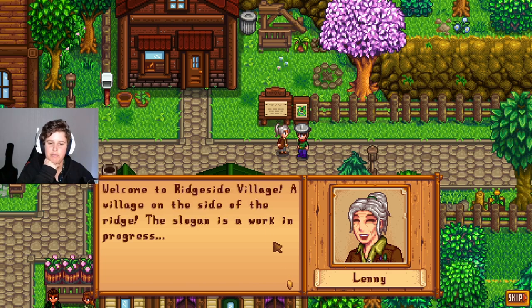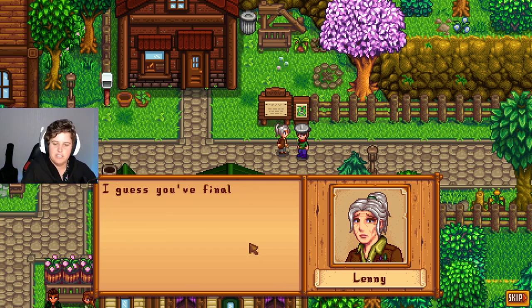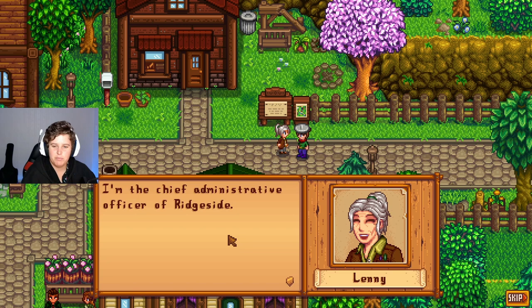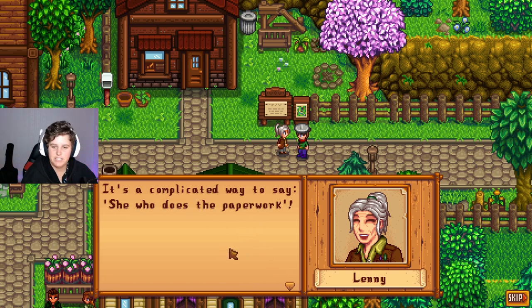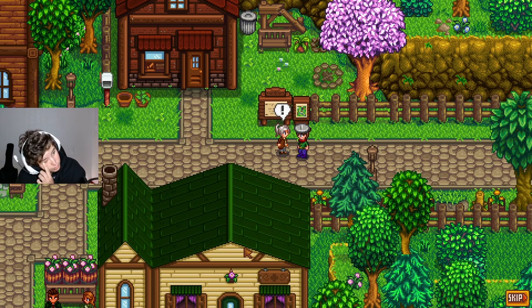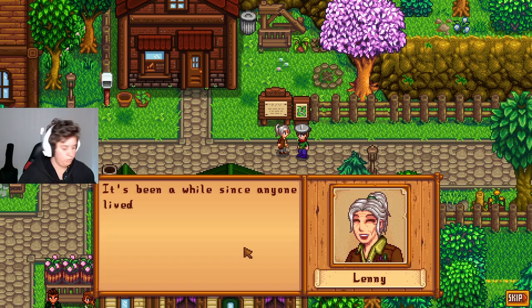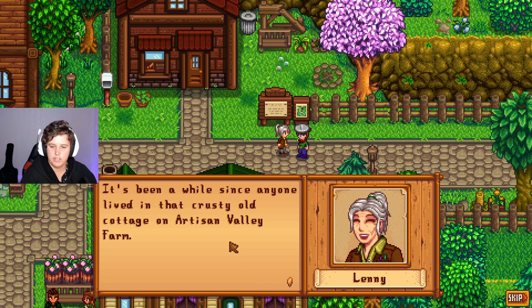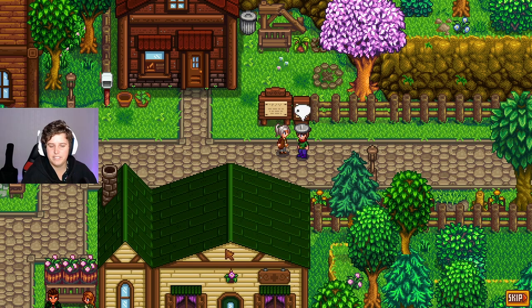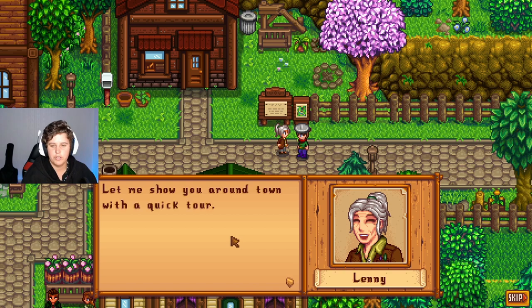Oh, and another one! I have a feeling there's going to be a lot of these going into new places. "Hello there Lion! How was the cable car ride? Welcome to Ridgeside Village — a village on the side of the ridge. A slogan is a work in progress, I guess. You finally read the letter! I'm the one and only Glenn — please hold your applause until after the tour. I'm the chief administrative officer of Ridgeside — it's a complicated way to say 'she who does the paperwork.' We don't get a lot of visitors from outside the valley so we're really happy to see you." I feel like I should have got this one before I got the last one, but that's fine. "It's been a while since anyone lived in that crusty old cottage on Artisan Valley Farm — it was owned by a good friend of mine, so I hope you'll take good care of it."